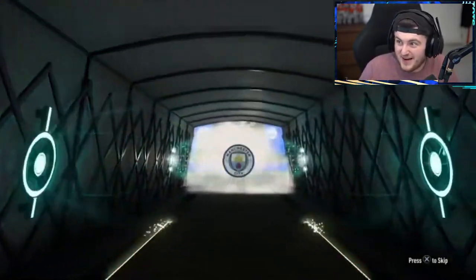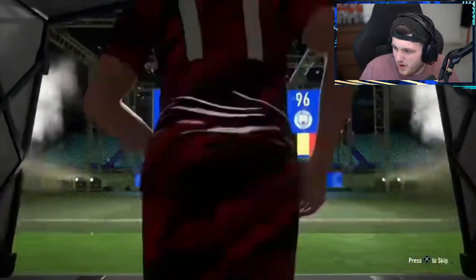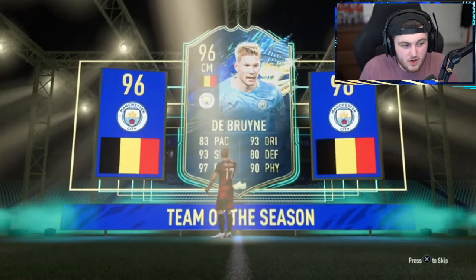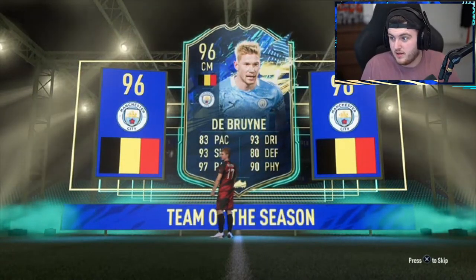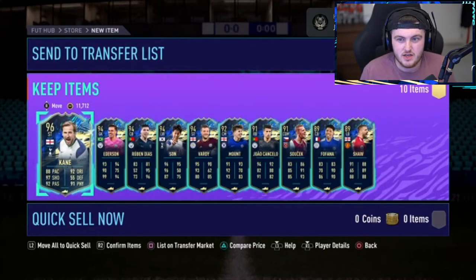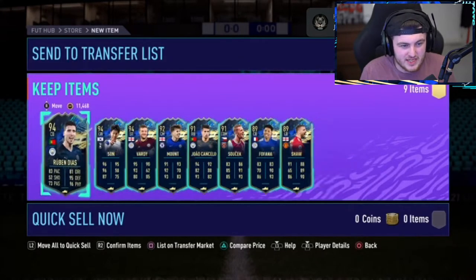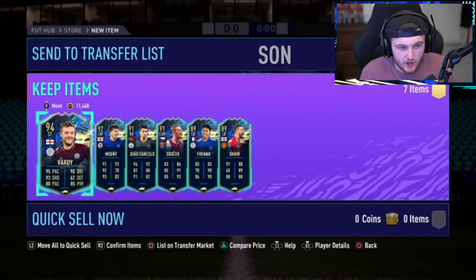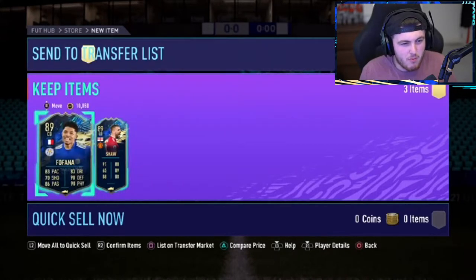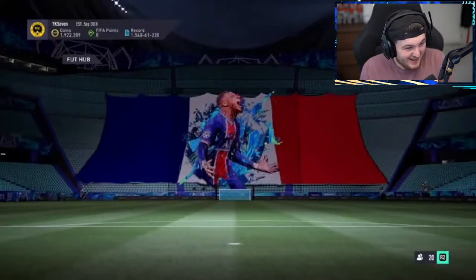It's going to be De Bruyne. 1.1 million, 1.6, 1.7, 2 million coins, 4 million coins — about 4.3, 4.6, about 5 million coins. Probably about 5.2 million coins. That is absolutely nuts. Fair play — that is absolutely nuts. Fair play.